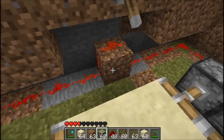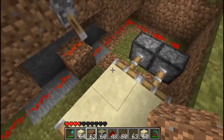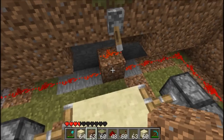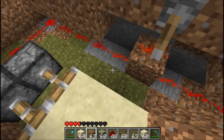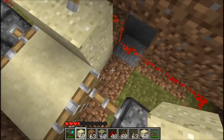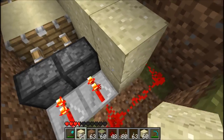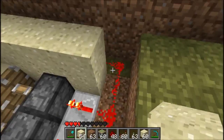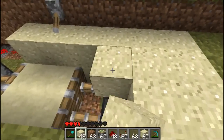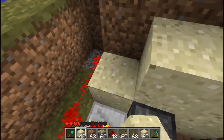Whenever you're happy, you can just cover all this up. I recommend keeping the pistons activated and the door open while you do, so if you cover a bit of redstone by mistake you can fix it — it'll be deactivated if it's broken. Also note: you can place sand on top of redstone and it won't fall, which is pretty handy especially for this trap. So just put sand all the way around.